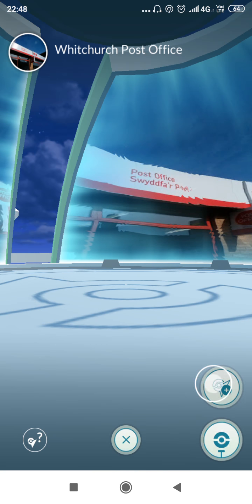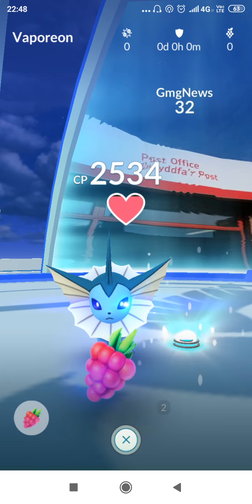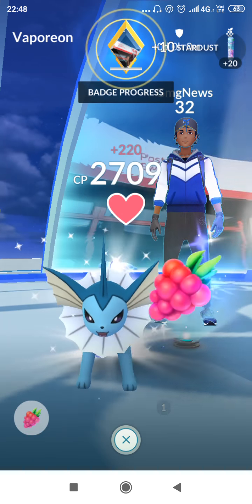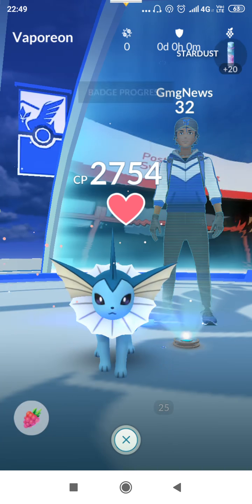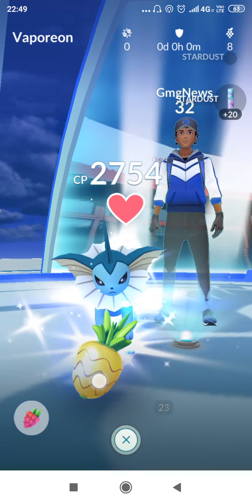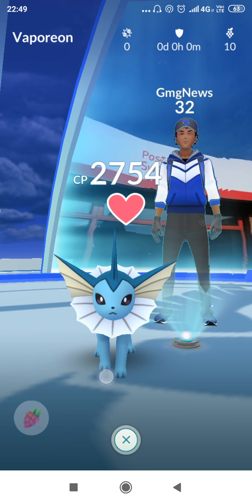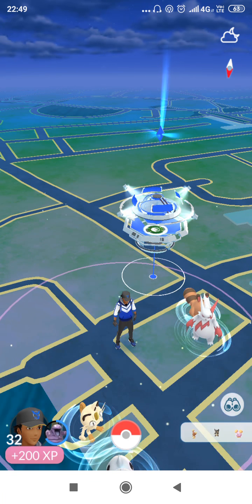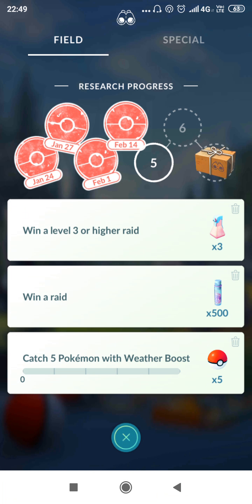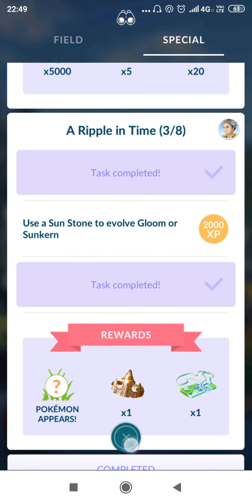Let's put a Pokémon in here before anybody comes along. Vaporeon has now been placed. I think we did pretty well there. Current tasks: catch 5 weather-boosted Pokémon, win a level 3 raid or higher, win a raid, evolve Magikarp, evolve Grimer, and use a Sun Stone to evolve a Gloom or Sunkern.